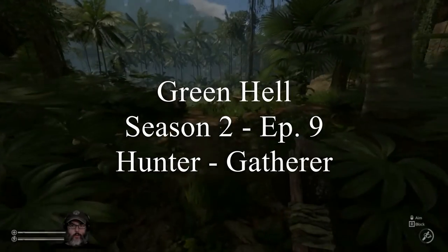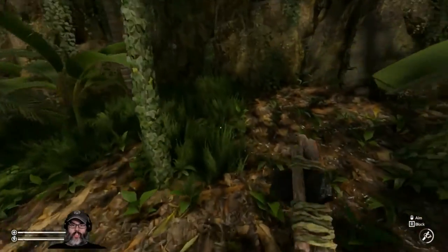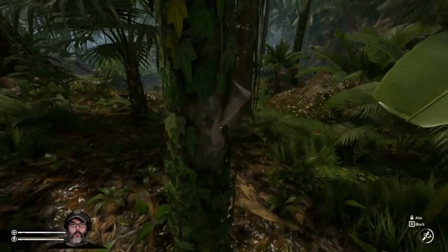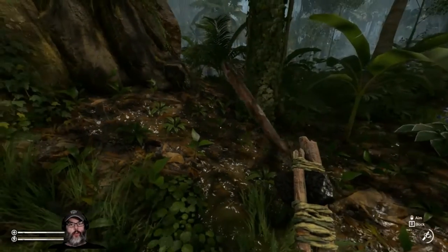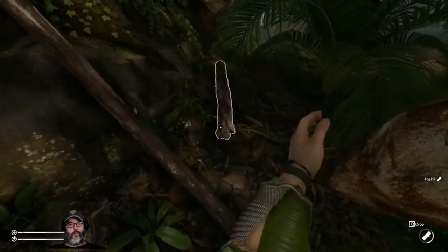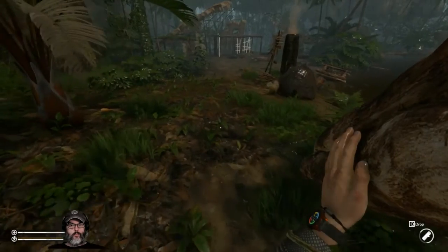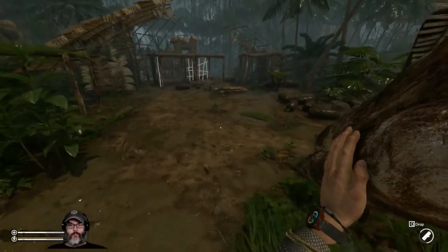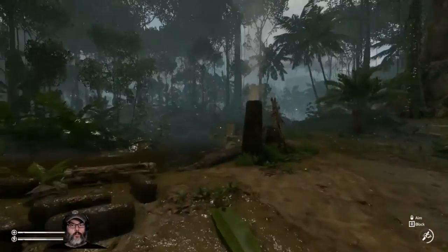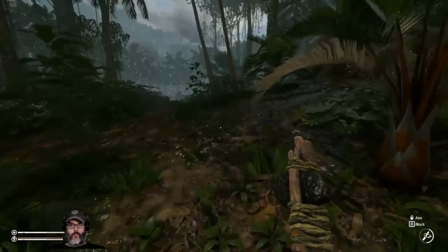Hey guys, RC here, back with Green Hill episode 9. This is going to be more of a gathering episode — we're trying to get some stuff together. We're going after the other log that fell way up here. We'll drop these. Stupid Kathy's running through the camp. I restarted the forge this morning, we're melting down some iron. The furnace finished up, that's good.